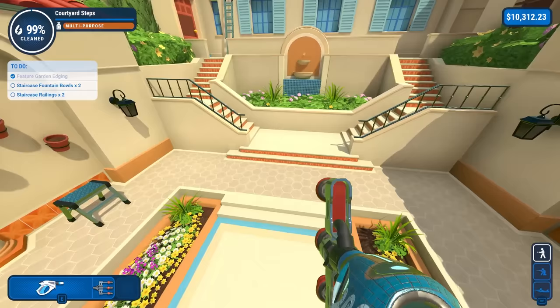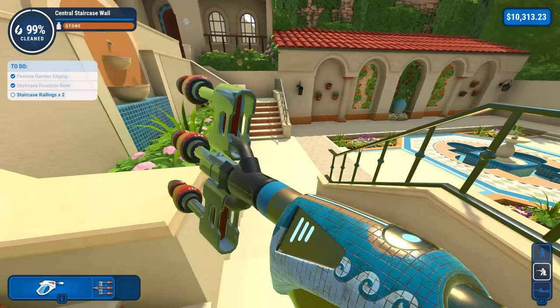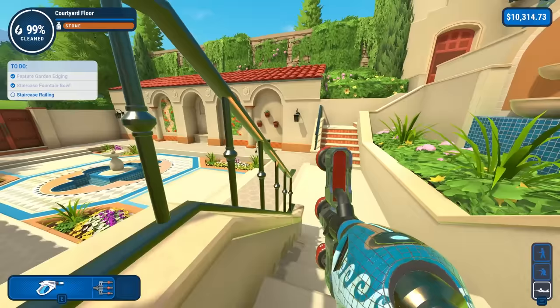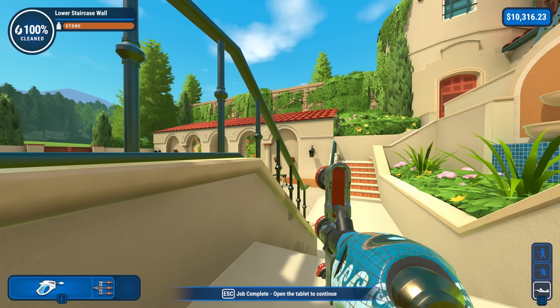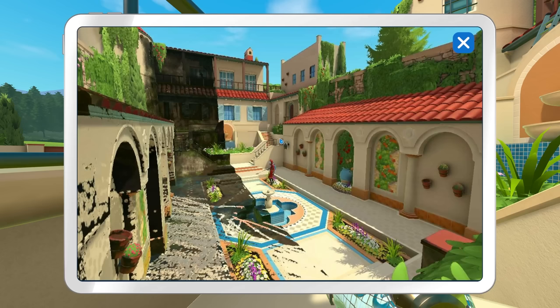Staircase fountain bowls — that's this one, and yeah, there's obviously a lot of dirt there. It's so obvious when you know where the dirt is. And staircase railings — not one, but two. That's embarrassing. So that's these, I'm assuming — it's the other side. There's one. And there's two. That was so satisfying. And as per usual, got to watch the ending where I slowly take my time, and then the other side is just rushed.